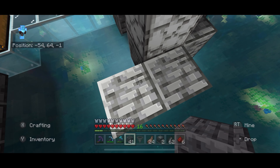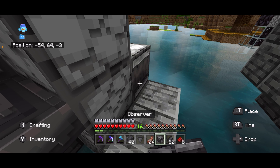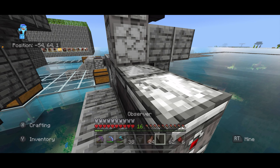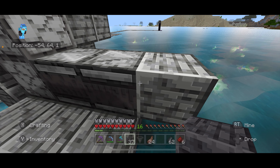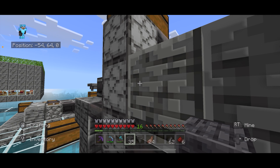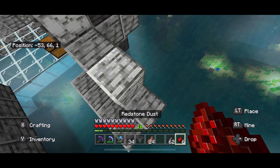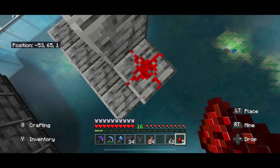And then behind the droppers, I'm going to do the same thing. I just need to build a little bit of a platform so I can do this. I'm going to place an observer facing out and an observer facing in, creating a repeater clock. Then behind that observer, I'm going to place a block, another block here, and another block here. Then I'm going to take redstone and place it on top of the block coming out of these observers.